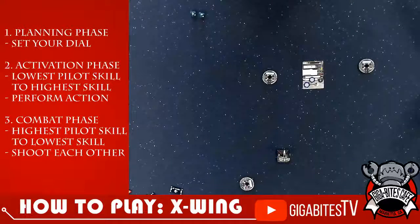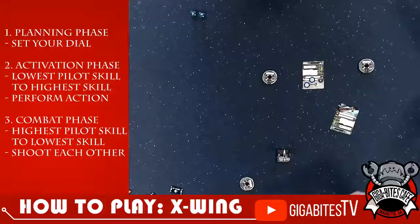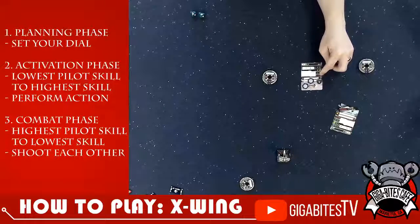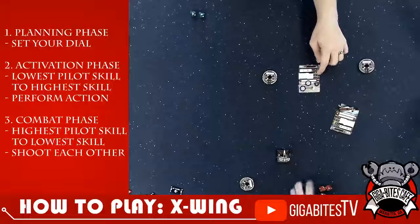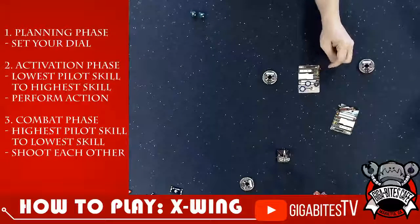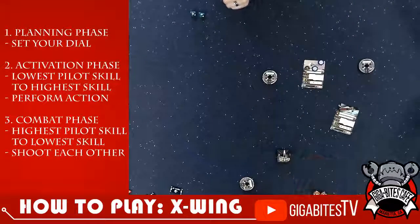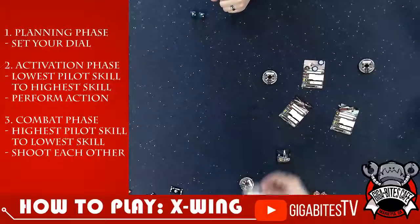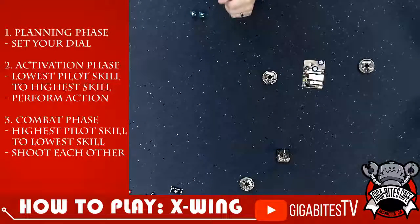The barrel roll action — what barrel roll does right now is you basically put the template anywhere along the side of your base, as long as it doesn't go past your base, then put your ship anywhere along the side of the barrel roll as long as your base isn't going past the template. So you have this huge H-shape where you could go anywhere over here or over here. They changed this completely in second edition — now you just go straight off to the side. Each ship has a certain set of actions. There's not a limit to the number of actions. The Z-95 has two, most ships won't have more than four actions printed in their action bar.